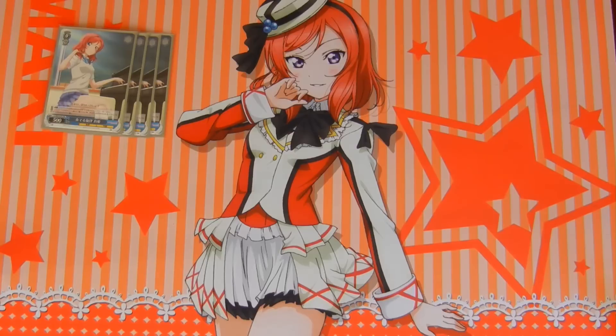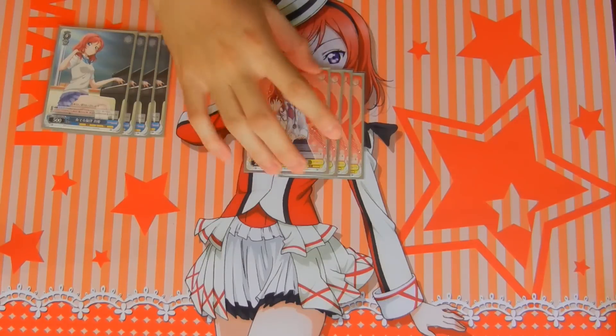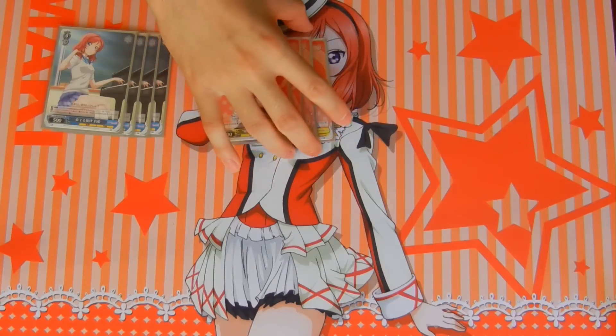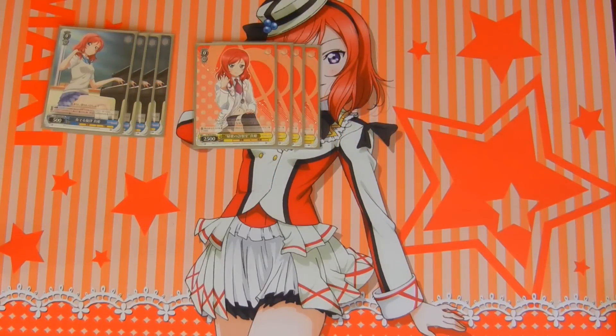Next, we have four of these other Makis — 0-0-25. What it does is if you have two or more Mesa characters, it gains plus 1k, so with two other characters it's a 0-0-35. It's honestly pretty bad, but I run it for the color count because I need more yellow in the deck, and there's not many good yellow Maki cards. That's level zero.